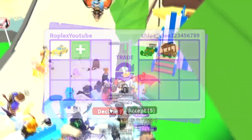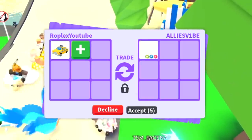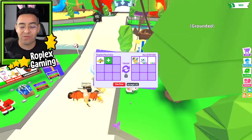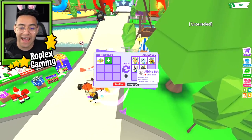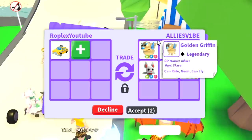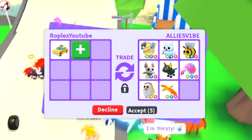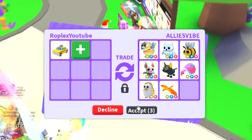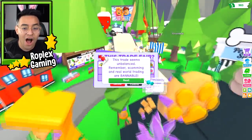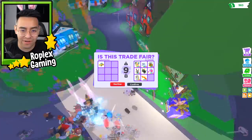We are trading Mrs. Chloe Cleo - she's putting up a rocket racer, which isn't too bad, but I think that's a star reward card. Now we're trading Ali's Vibe and she's putting up a neon golden griffin, a neon snow owl, a neon bee, and a neon albino bat. I think I'm gonna hit accept on this one, only because of the snow owl and the albino bat - those are very very rare. This girl really really wants a taxi. I'm hitting accept but I don't think she's gonna - she declined.